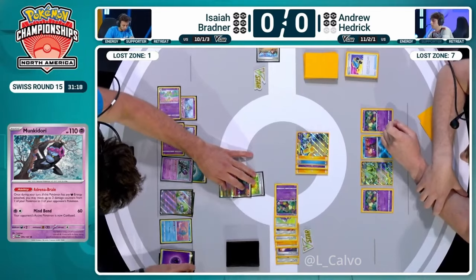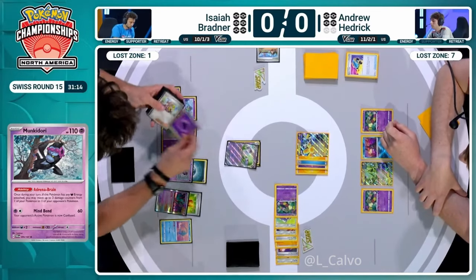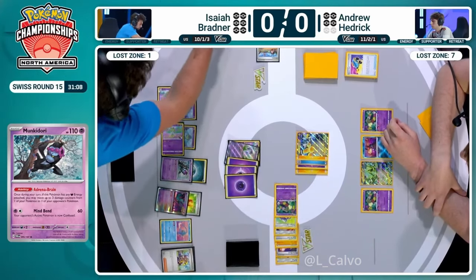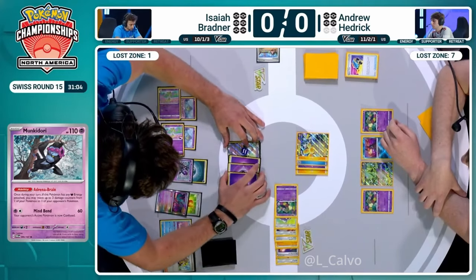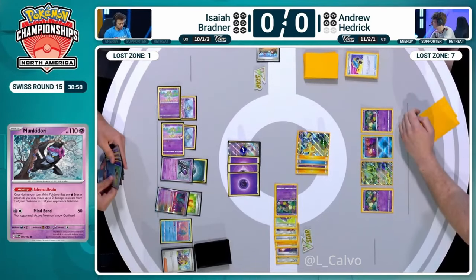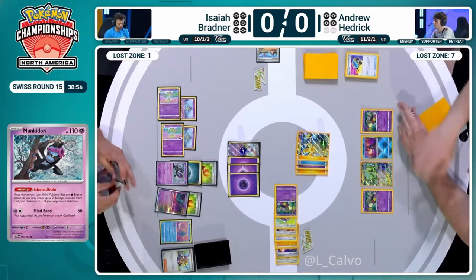Crucially, they will leave a Pokémon in the active which does not get KO'd by Ampu Very Much. Although right now, everything on the bench will. So if there's any way we could get Iron Bundle back for Andrew, that could be a big card next turn. For now, we're going to see three of those damage counters going off of Gardevoir onto Iron Hands with the Adrena Brain. Then 190 damage - it is still not KO'd.